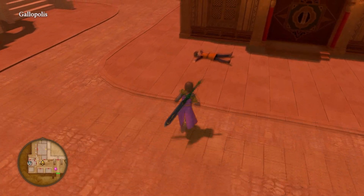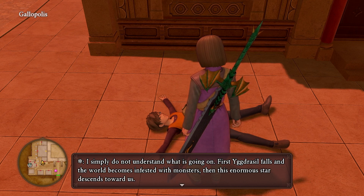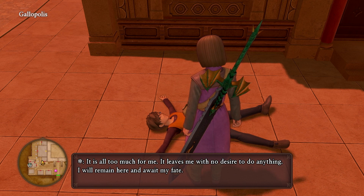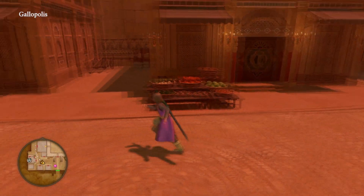I simply do not understand what's going on. First Yggdrasil just falls, and the world becomes infested with monsters, and this enormous star descends towards us. It's all too much for me. At least you have no desire to do anything - I will remain here and await my fate.